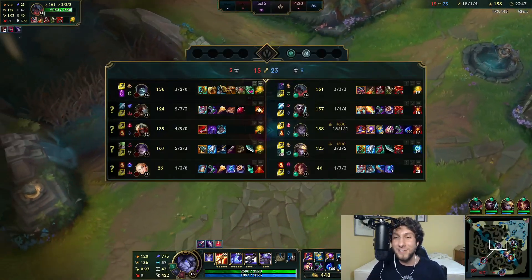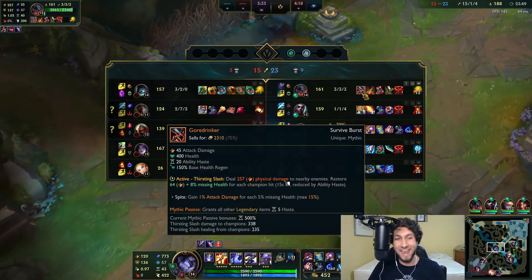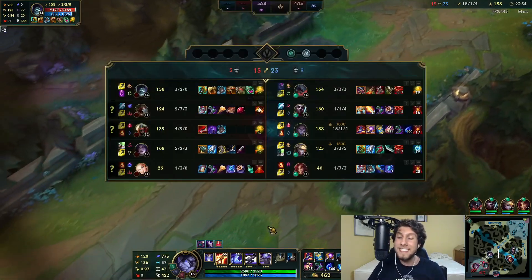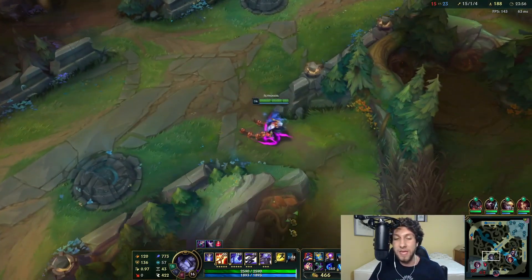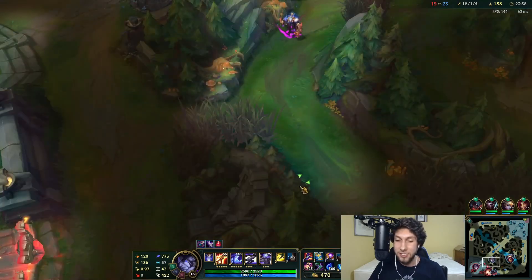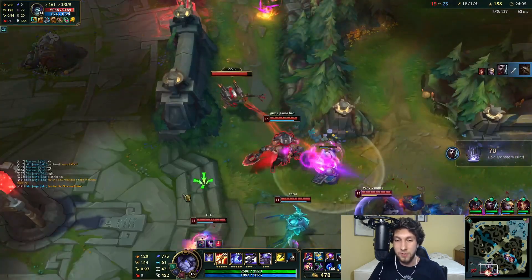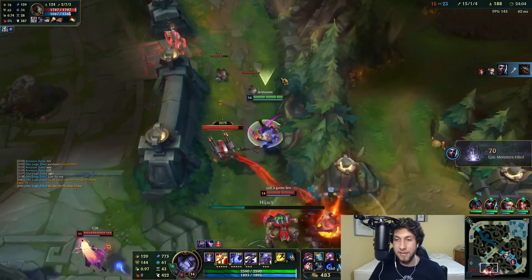We are officially tankier than our own tank Aatrox, and officially tankier than the enemy Yorick — by so much. 2,600 HP, 136 armor, 773 ability power... I can't even talk there's so many things going on. I'm going to steal Fiddlesticks' ulti and 1v5 — let's do this thing.